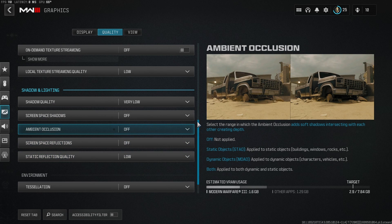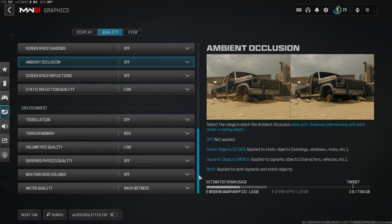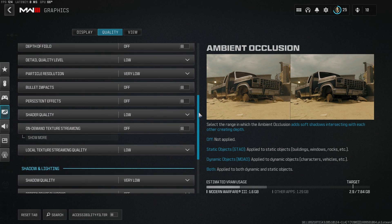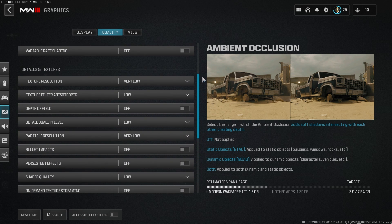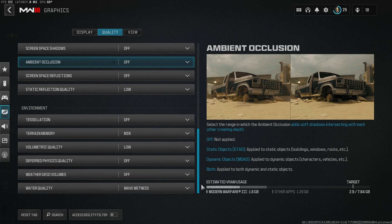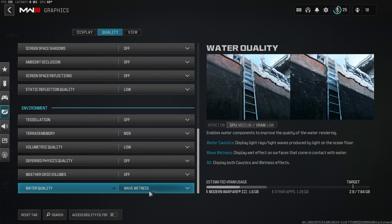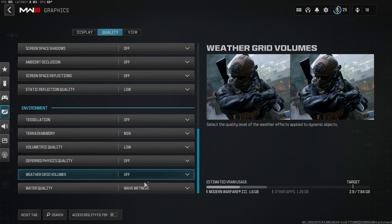I'm scrolling down here — feel free to pause and just double check. Let me do it a little bit slower for you guys. The bottom one, water quality, you want wave wetness. That gives you the best chance of seeing people underwater. Not that there's too much water in these maps, but that's a nice little addition there.